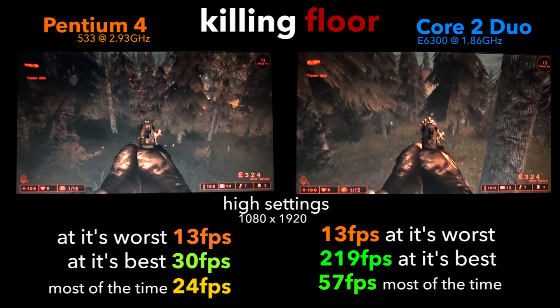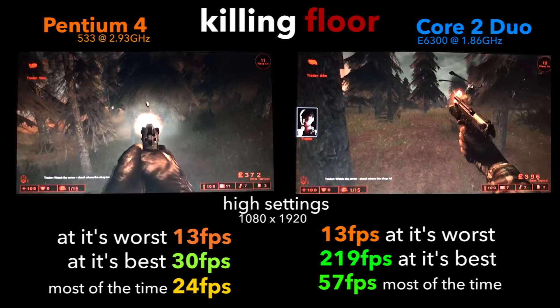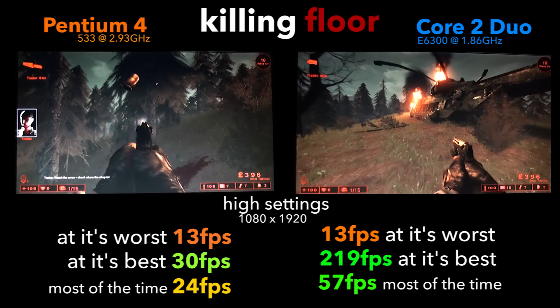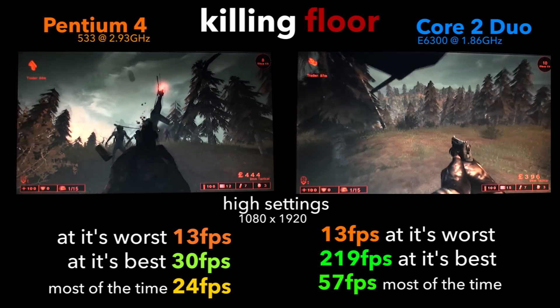In Killing Floor at maximum settings at 1080p, the Pentium pulled a playable but not really smooth framerate, offering 30 FPS at the best and 24 most of the time, only really dipping to 16 when things got busy.